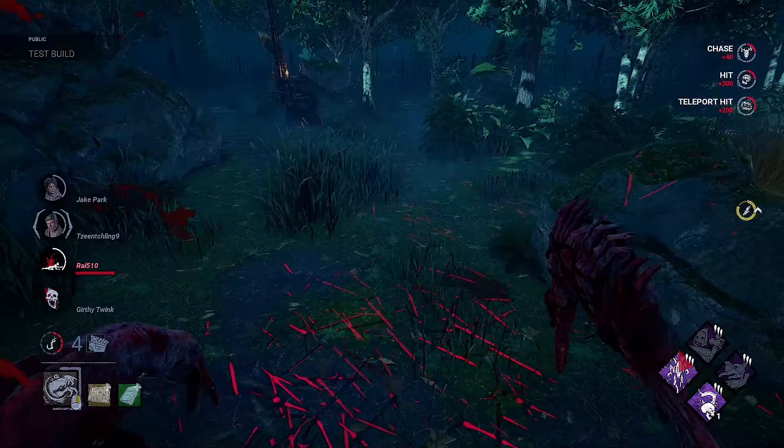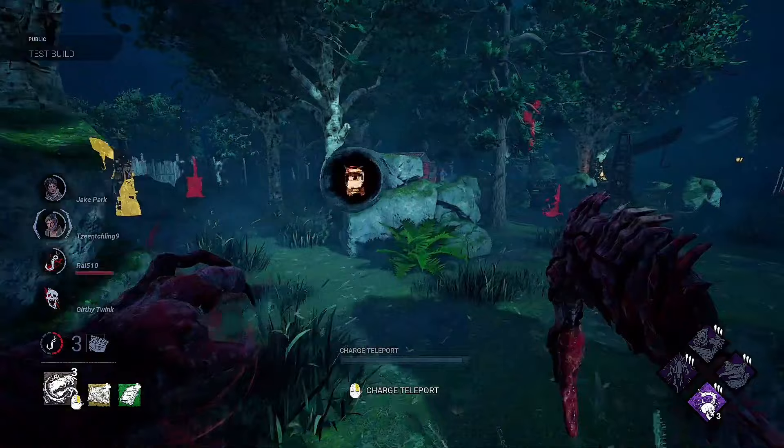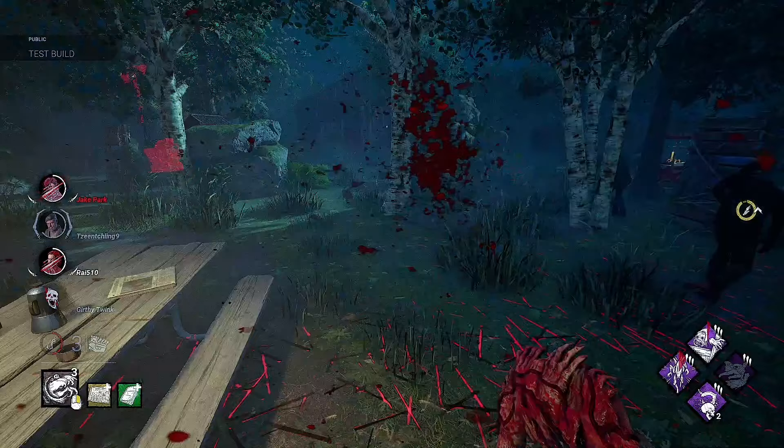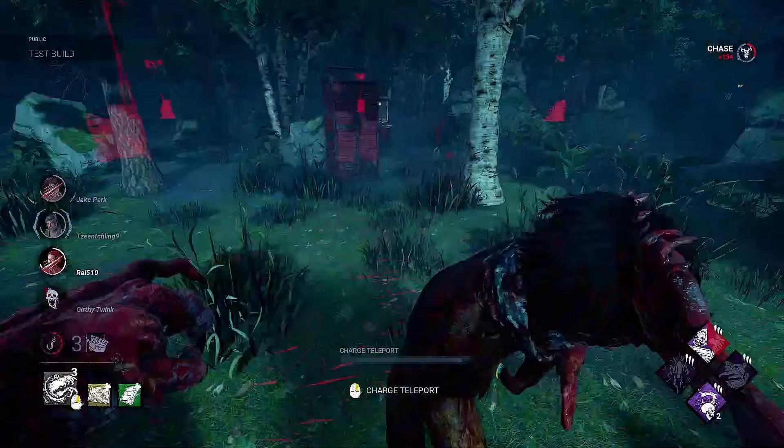Alan, that is an unfortunate loop to be stuck on there. Let's get this guy to a hook — I think this is his second stage. I haven't seen Bill in a second. The new Survivor has a new perk called Invocation — it's a type of perk that lets you globally put progress on generators. But it literally takes two minutes to do, and it injures you for the rest of the game. So it doesn't really seem like a very good perk, to be honest.